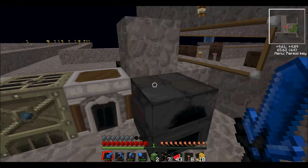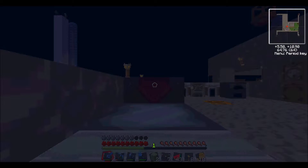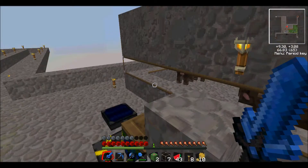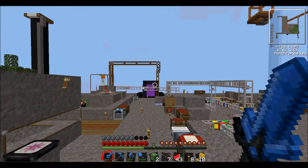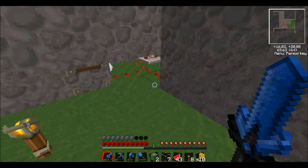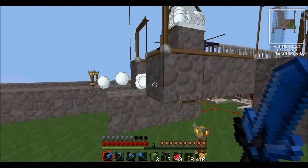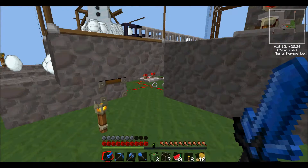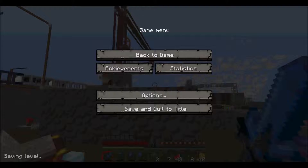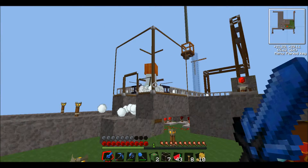It's becoming night time, so I'll sleep — there we go. We'll wait for the solar panel to charge. If you're wondering how the snow machine works, it's hooked up to a clock made of three repeaters at full delay, which makes it so the snow golem can keep up with it. It's pushing a sticky piston with slime balls, pushing him up and down — once pushed up, he makes a snowball.